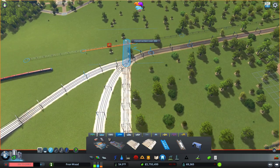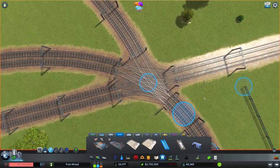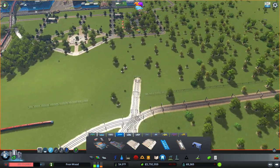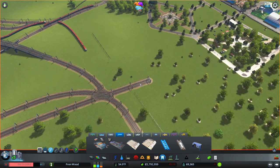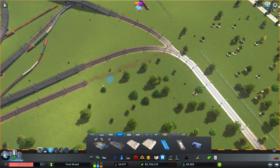Let's see if we can just intersect here and go straight through. We can — although this then brings it into our park area. So I'm not sure I want to do that. I think I'm just going to send the freight underground for now.